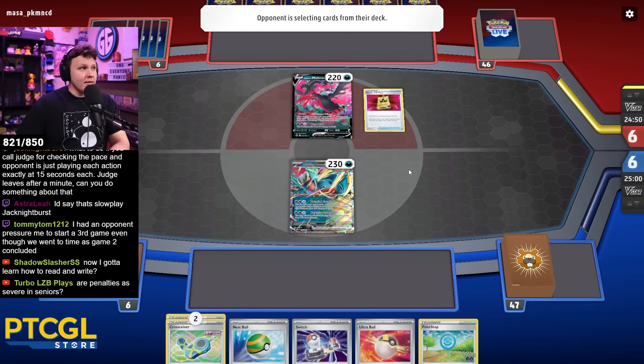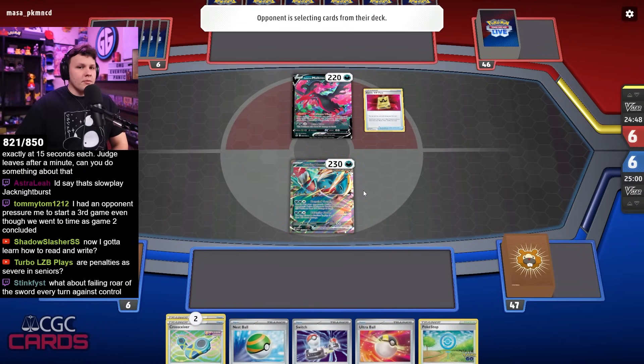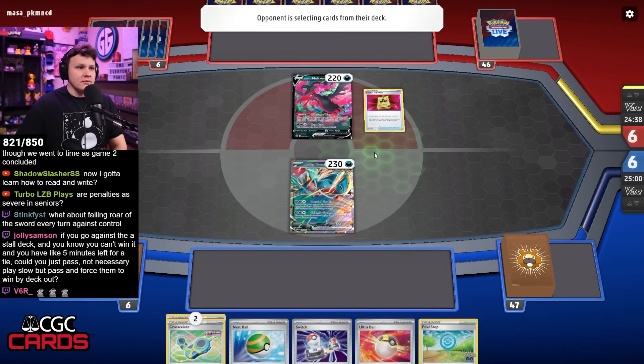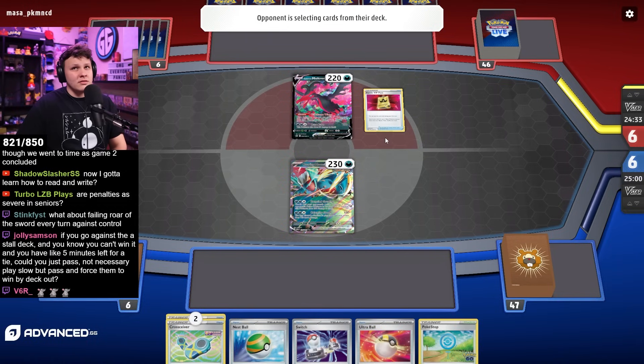Alright, let's jump into some action with the Cross Siever Dark Ride V-Star Roaring Moon build. Mirror match? They have the Moltres V so not quite. About failing Roar of the Sword every turn against control — theoretically, depending on what you top-deck each turn, that might make you want to use Roar of the Sword or not. But if the information gained each turn isn't enough, they could target a penalty.